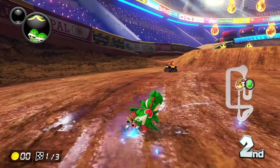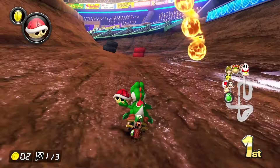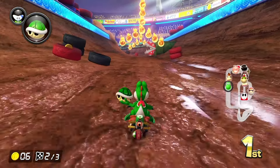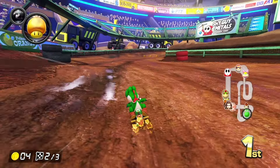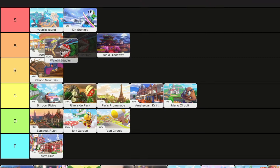Waluigi Stadium is a really exciting track. It's one of my favorites from the Wii, and they added this super cool upper ramp, which is a nice addition. I have no idea why though they decided to change where these piranha plant chomper things face — they're just not in the way anymore as much, which makes that whole section a little bit more boring. But with that said, this is still an amazing track and belongs in A tier.